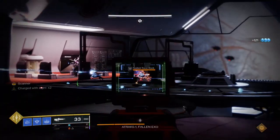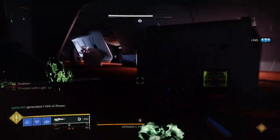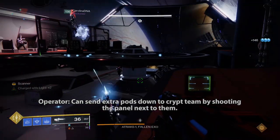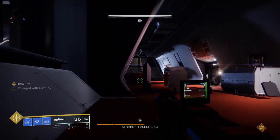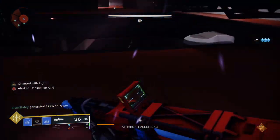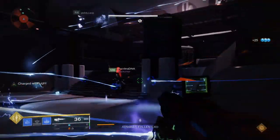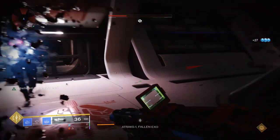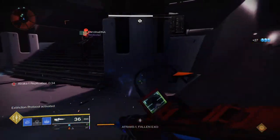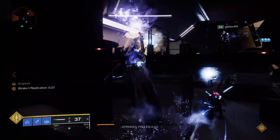As a quick review, a full DPS cycle consists of destroying the first replicate in space, then one in the crypt, then one in space, and finally a second one in the crypt. The Scanner buff should be redeposited after each replicate is damaged so the next team can use it. Once four replicates have been damaged and their replication buffs removed via the airlocks, the entire process repeats until you get his health down to about 10 percent. Teams should reorganize back to original positions, clear ads and Servitors again. The Operator can shoot panels next to the drop pods to send extra drop pods down to the crypt team if needed.